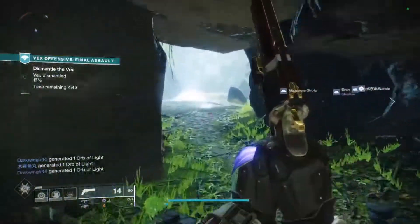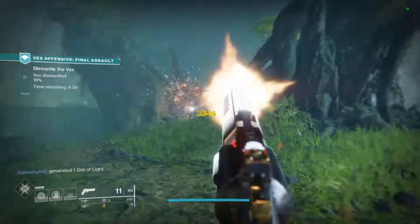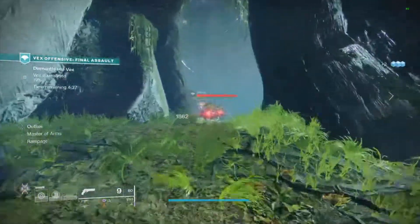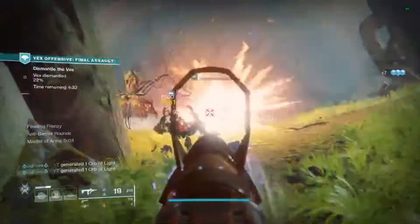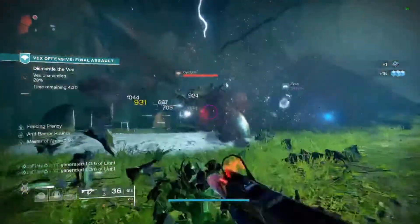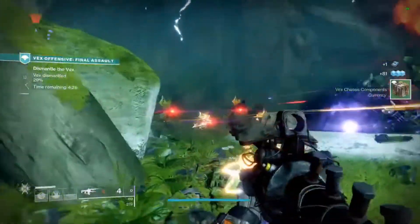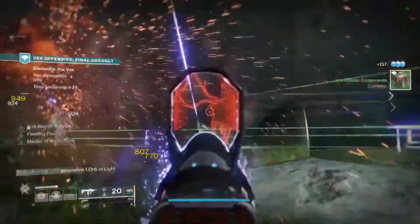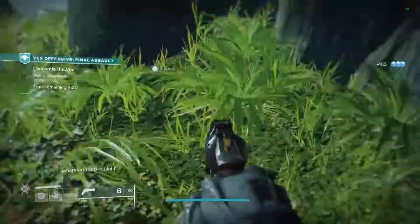For the Front Lines triumph, it's just completing encounters — run the Vex Offensive from start to finish about three times, maybe a little more. It's super quick and you'll just get it done as you do the other triumphs. Final Assault is just defeating the Undying Mind, which you have no choice about since it's the only boss option.